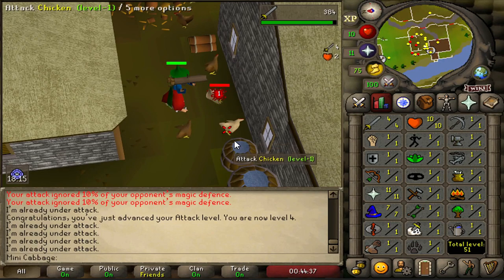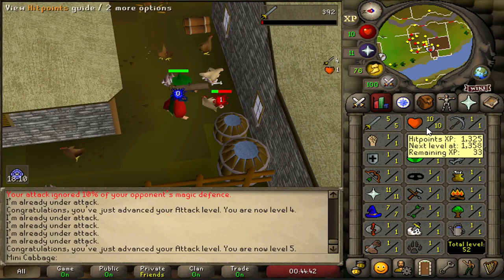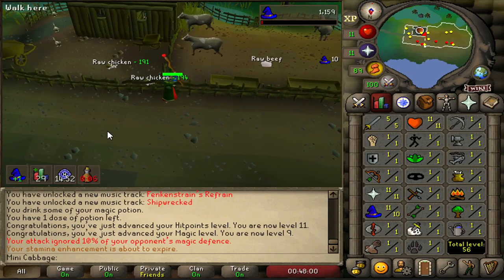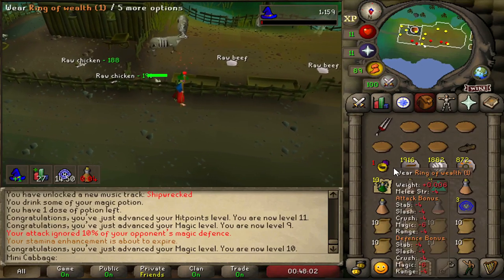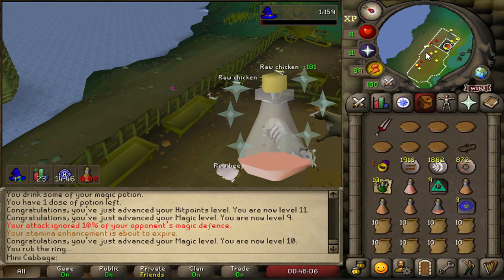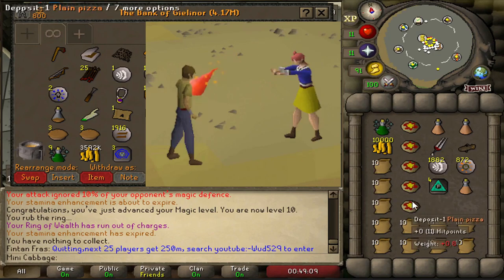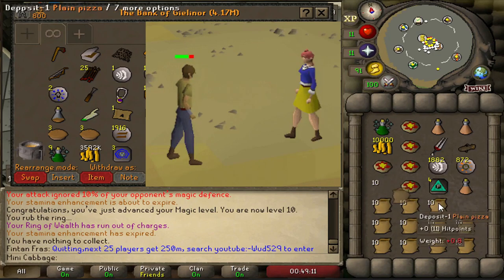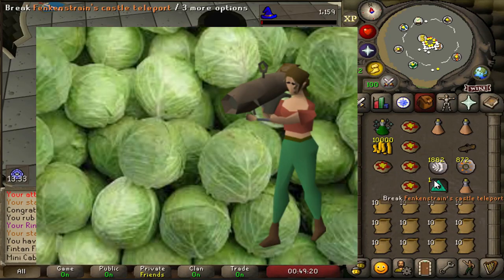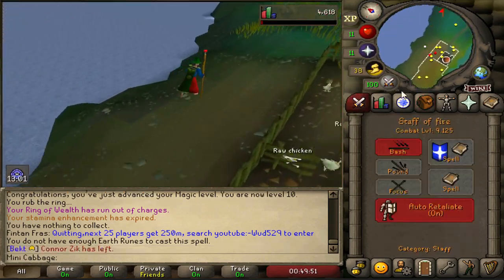So we smashed out the two quests required to take on the Nightmare of Ashihama. I got level 7 magic and decided to even up my stats — a couple of attack levels, a couple of strength levels, and then level 10 magic. This is massive: I can now use a divine magic potion, go up to level 13, and I can use fire strikes on this account, which will completely shred the pillars. Fire strike can hit up to 8 I think. We are heading straight out with our cabbages, our event RPG and our fire strikes to take on the Nightmare of Ashihama.